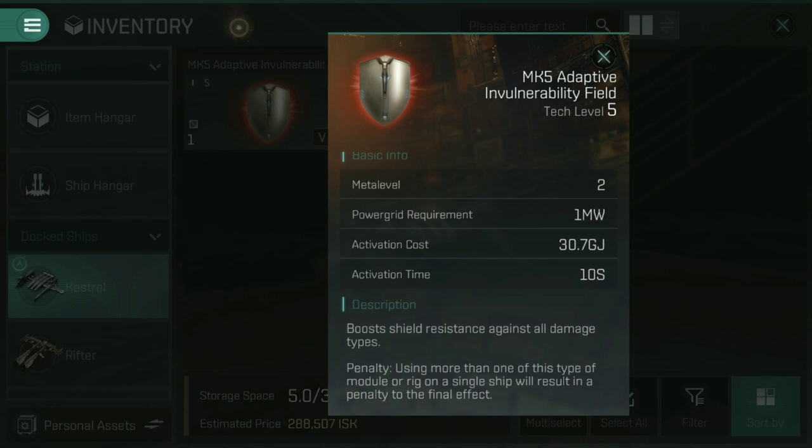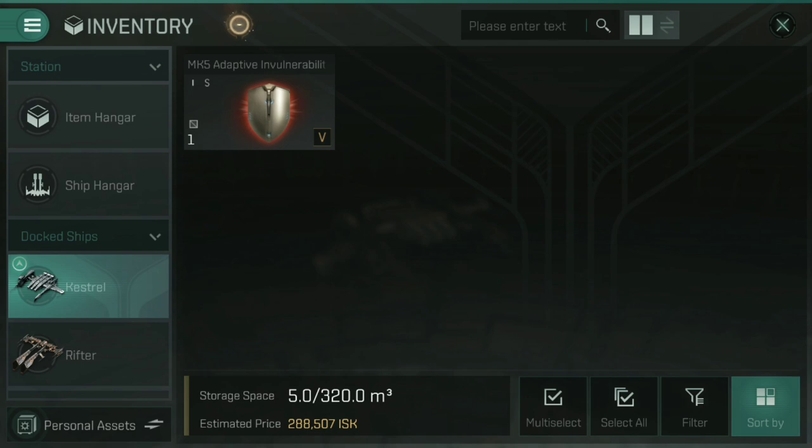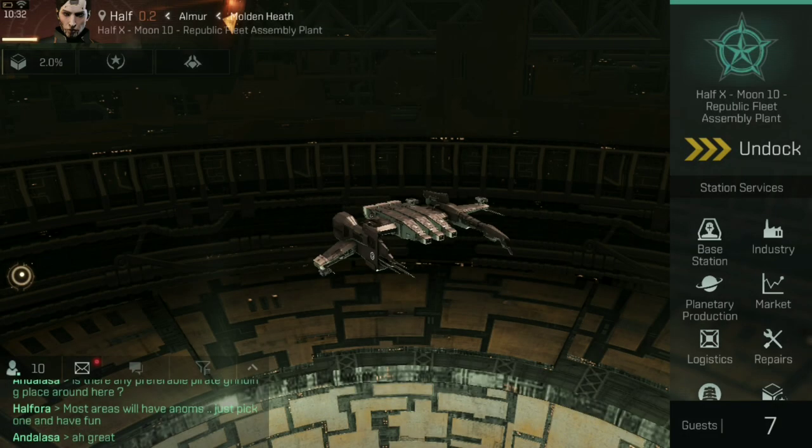In addition to the loot from ships you destroy, you also get bounties for destroying any of the pirates in there. So cosmic anomalies are well worth doing. But again, for the love of all that is good, please do not destroy bases. If the one thing you take from this video is that you should stop destroying the pirate bases — cosmic anomaly bases — then my job has been done.